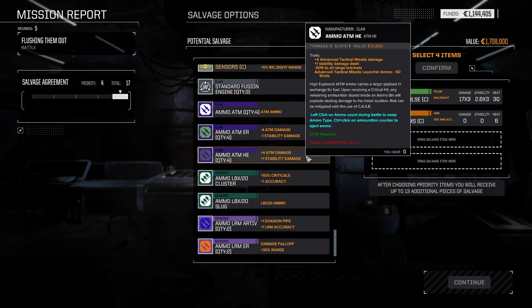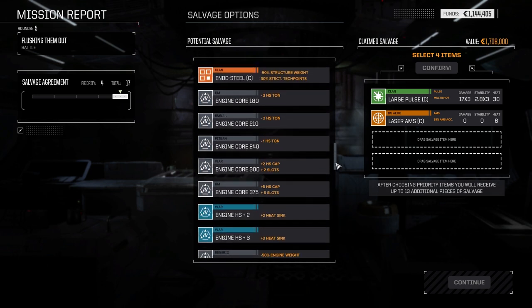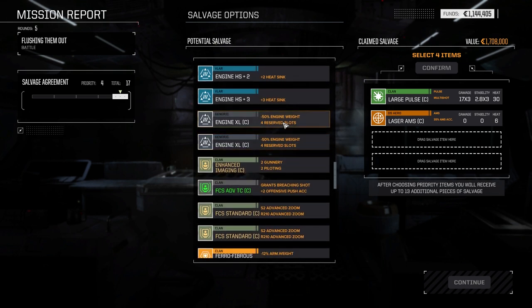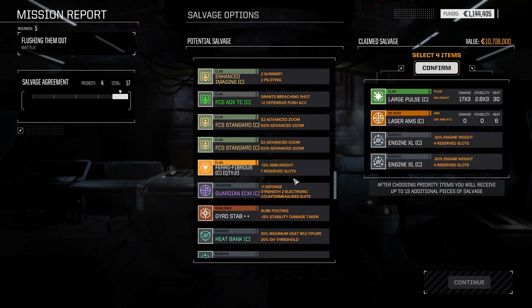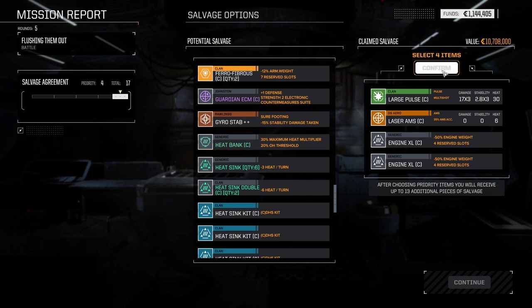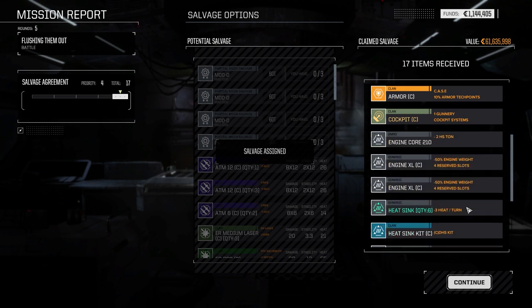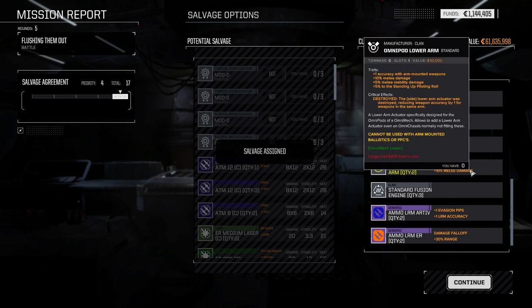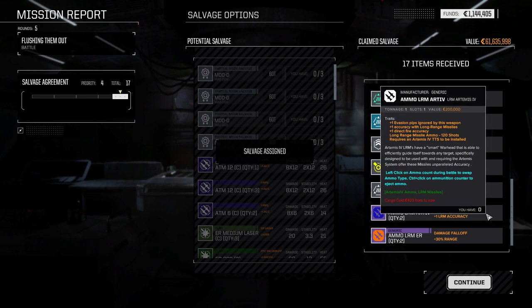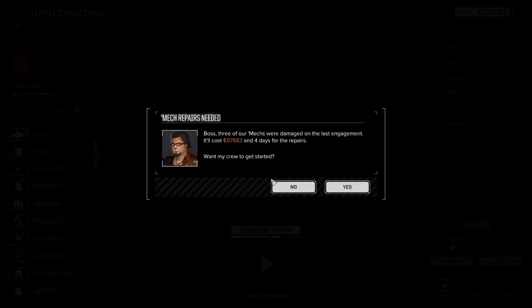HE ammo is another thing we need. Taking both of these to guarantee our financial report - we can sell them if needed. Two Jayhawk parts, pack hunter, clan armor 210 which we can sell, regular heat sinks, clan double heat sink kit, lower arms - we need these. Some Artemis ammo, extended range items. 67,000 - not bad. Let's take another quick mission.